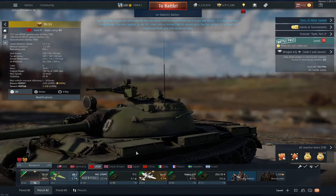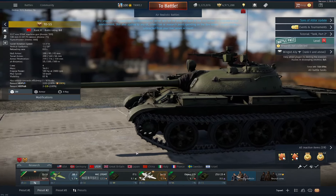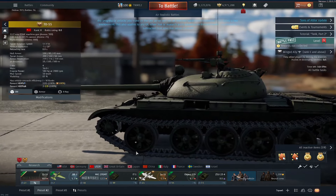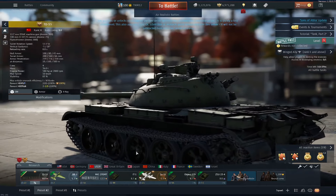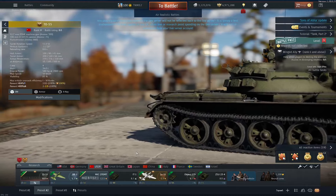Hey everyone and welcome back to the channel for another video on War Thunder. In this one we're looking at the T-055, the first Russian flamethrower tank in the game. Essentially it is a T-55 with a flamethrower instead of a coaxial machine gun. It also gets the typical 12.7 DSHK on top, so you still do get your machine gun for anti-aircraft purposes.